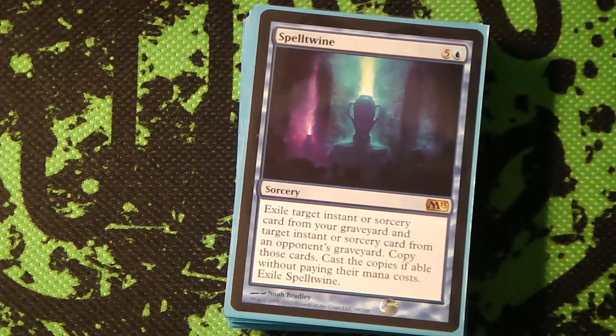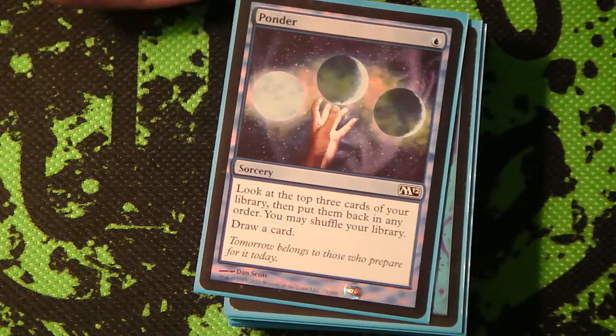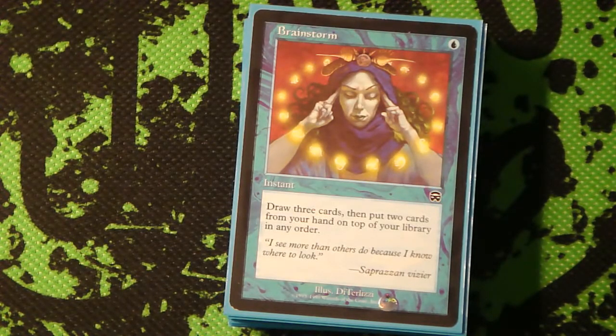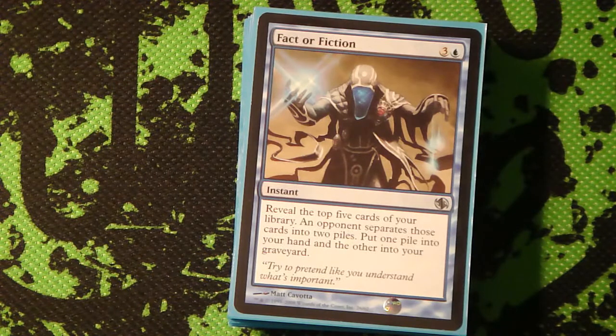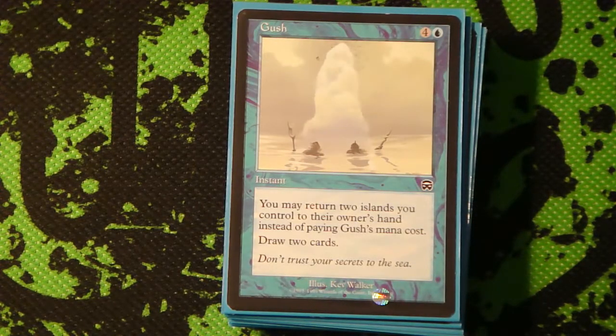Spell Twine - I really liked it in my Grixis deck, it's not as good in this deck obviously, but sometimes it can just do cool things. Ponder, because Ponder's awesome and sometimes you need to shuffle because you don't need too many lands in this deck. Brainstorm, because it's the best card in Legacy, so you might as well play it here too. If you don't know why Fact or Fiction is in a blue deck, you should go study some magic. Gush - because you don't need more than three lands in this deck basically ever, so when you have five lands you can just return two islands and cast this for free and draw two removal spells.